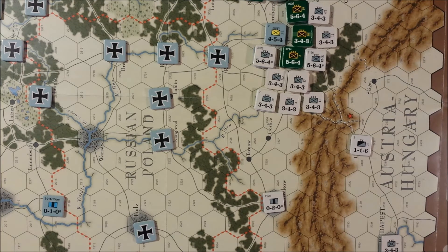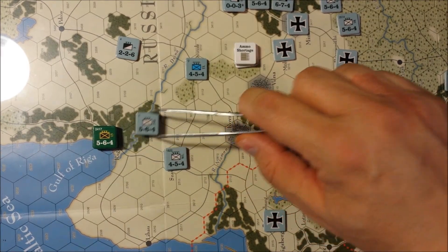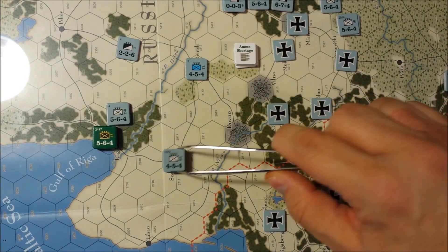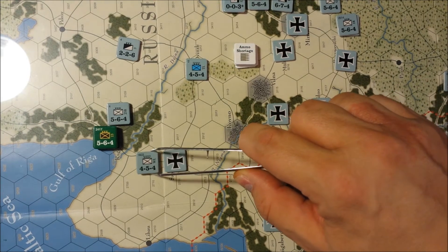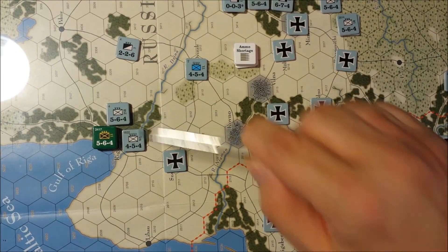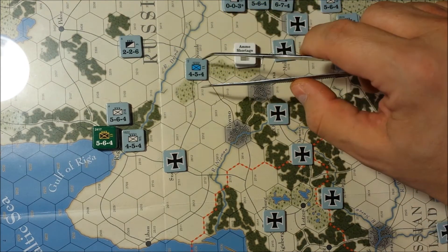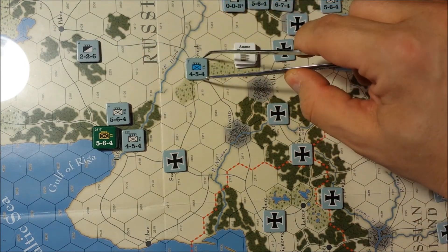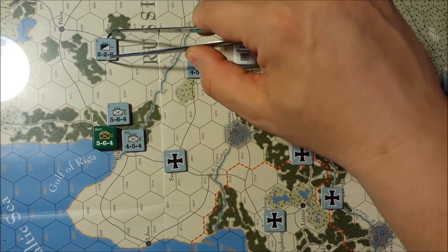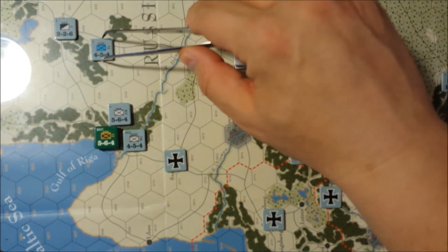In the meantime, let's see what the Germans are doing up north. So the German attack on Riga — we're going to move these units here for two, these guys 1-2-3. These guys can move 1-2-3-4. I don't see any way to get them in there and I really don't want to get the cavalry in there. However, what I can do is 1-2-3-4, and we'll move the cavalry 1-2-3 to Pskov. That controls that area while they're there.